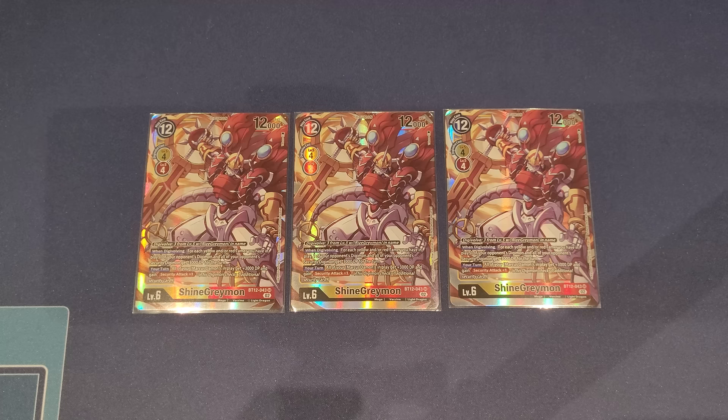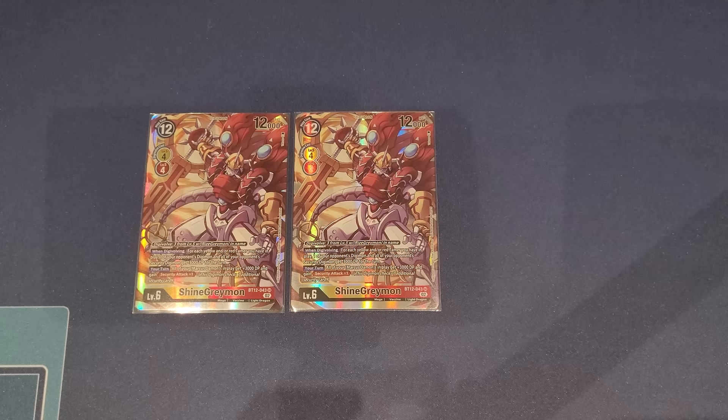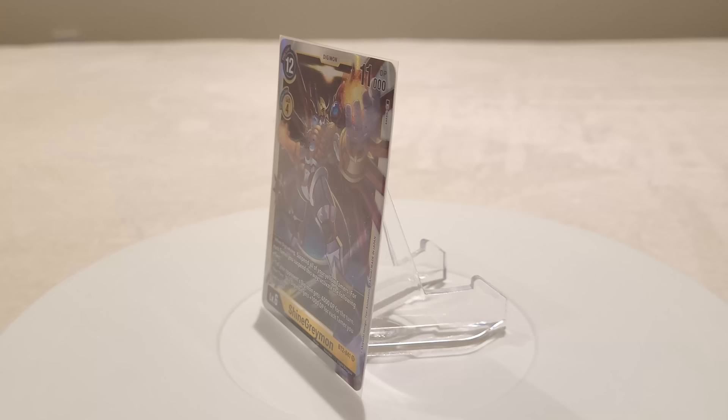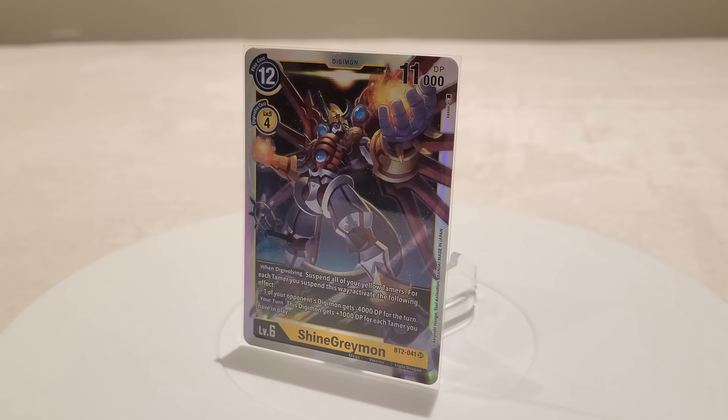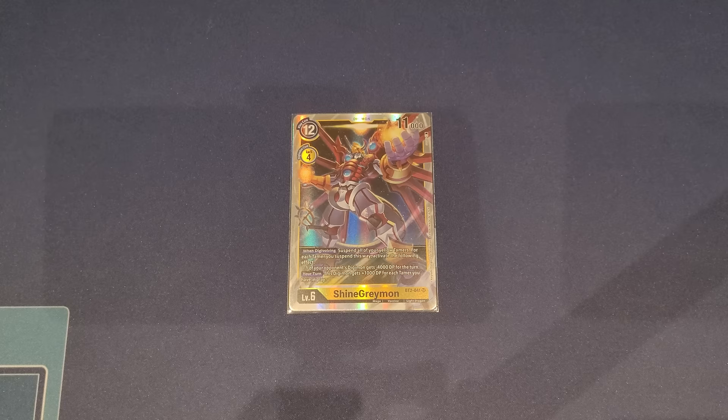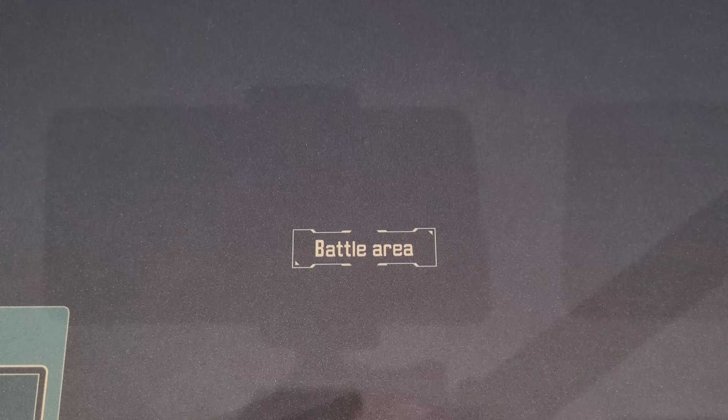I also play one copy of the older ShineGreymon — just really good board removal. You can be very flexible with its when-digivolving effect, but you have to suspend all of your yellow tamers. For each tamer you suspend, you get to minus one opponent's Digimon's DP by 1000 each, so you can be flexible — remove multiple things, one big thing, or both at the same time. A really nice general removal and control card.